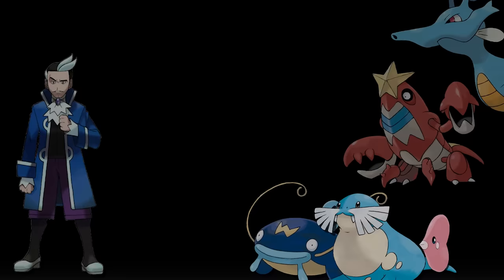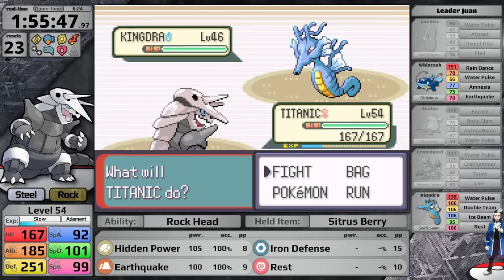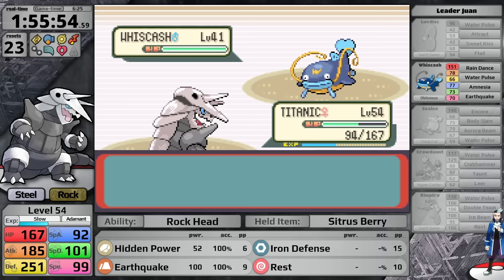Luvdisc is first. I don't have a Persim Berry but I'm going for the sweep without setting up Iron Defense, since most of his Pokemon attack with special moves — except the Whiscash which knows Earthquake, but for some reason he just doesn't want to send it out. I knock out the Luvdisc, Sealeo, Crawdaunt, and Kingdra before it finally comes in. On its first turn it sets up Amnesia, which gives me time to hit with Earthquake. He tries to heal but it doesn't matter, and I defeat Juan.